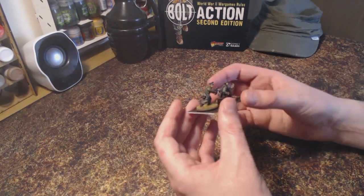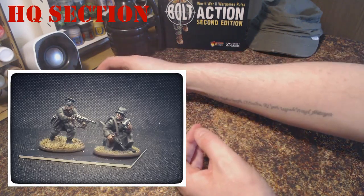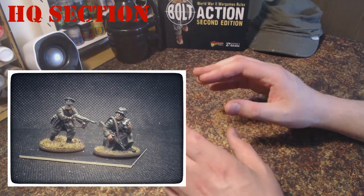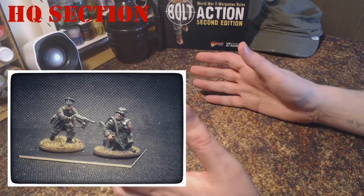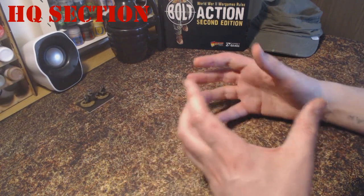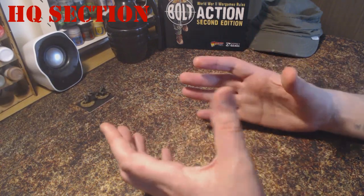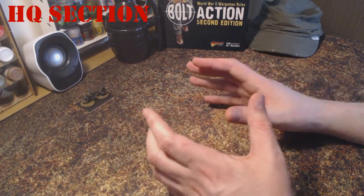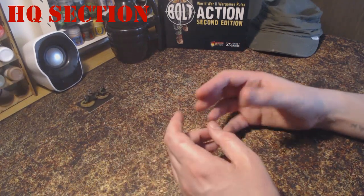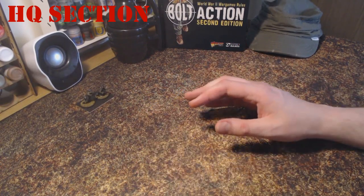I decide that I want my army to be led by a First Lieutenant. Having looked at the HQ unit in the book, I can see that he's going to cost me 90 points, because I want him to be a veteran officer. I'll outline troop ratings in the next video, but essentially veteran troops are a bit more difficult to kill and will generally obey orders better when the bullets and shrapnel are flying about. My First Lieutenant can take assistants, so I've given him one assistant who will cost 13 points as I want him to be a veteran also. That's my HQ unit sorted for a total cost of 103 points.